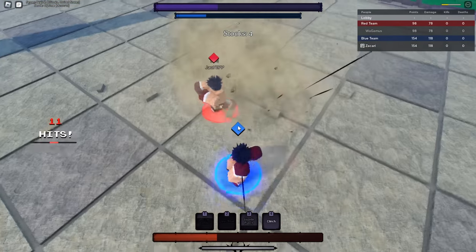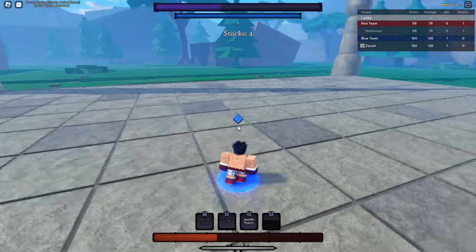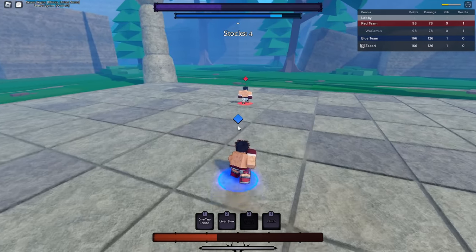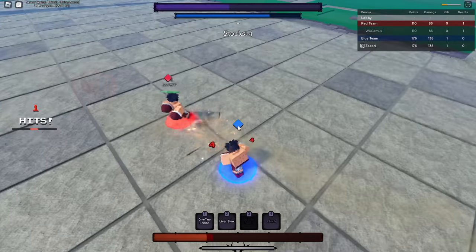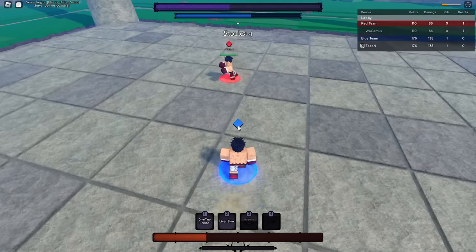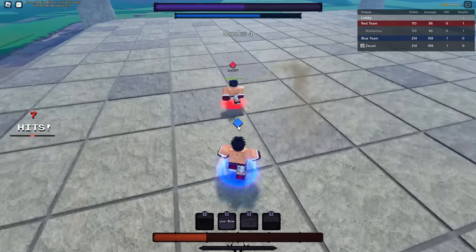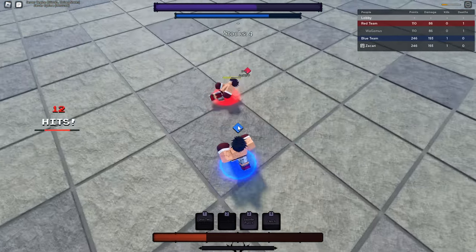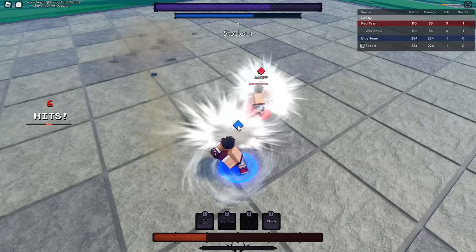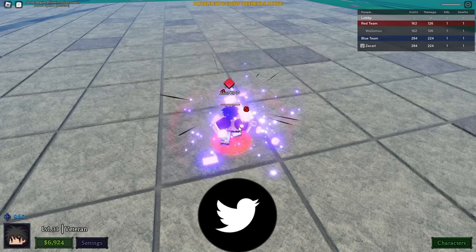Nice - sent him flying. I'm not losing a mirror match, this isn't ABA. Come on, get back on the stage. Okay, scar broke - he used evasive, trying to Clinch. That didn't work, nice knockback. I could have gone for a Liver Blow but I can do it now.